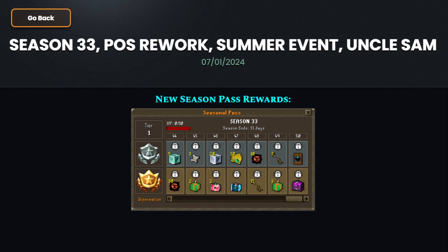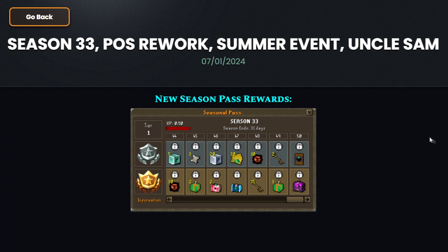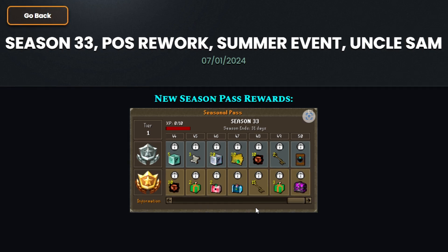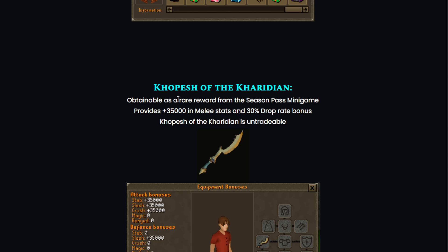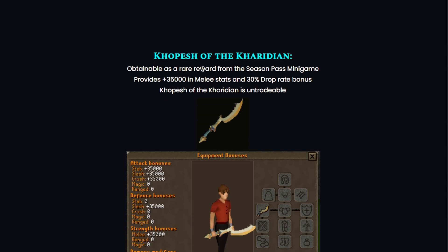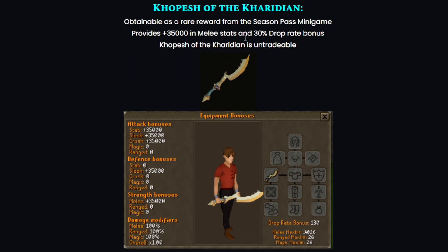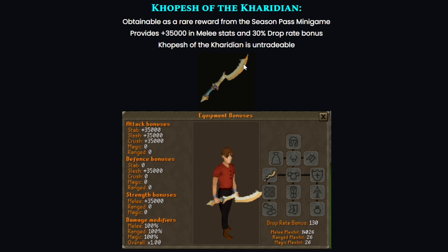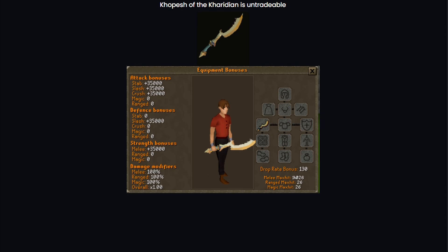There is a new update on Lunat RSPS: Season 33, trade post rework, summer event, and also Uncle Sam. First, the season pass rewards — these are always a good grind. Start grinding to get some nice items, boxes, and caskets. There's a rare reward from the season pass minigame that provides +35,000 melee stats and a 30% drop rate bonus. This item is untradeable, but that's a lot of nice bonuses.